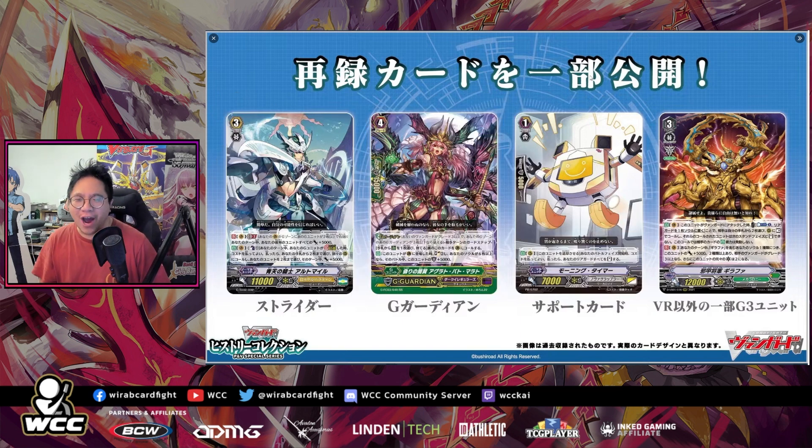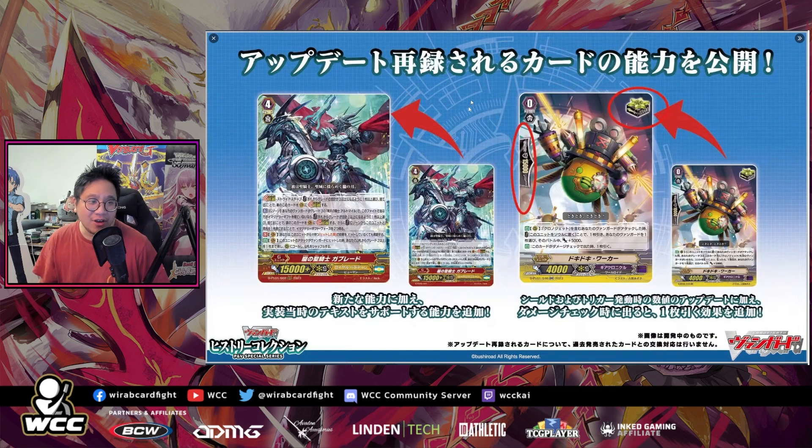Now the big news: why are the striders getting reprinted? Let's look at the updated crit trigger. We saw this last week — it's now fully revealed. These triggers are now giving plus 10k power with a 15k shield. The secondary effect added is: when this card is damage checked, draw a card — exactly like Vanguard Zero. This might make players want to run more crits versus draw and null triggers. It gives you more options.